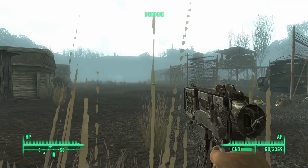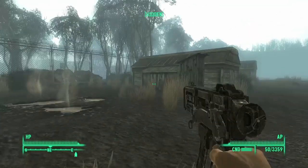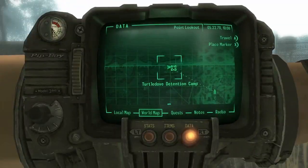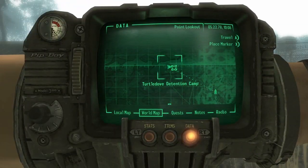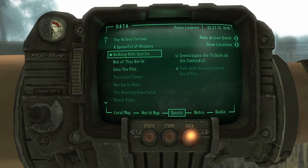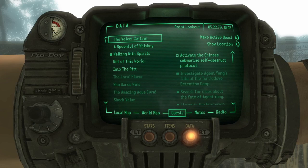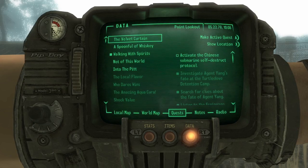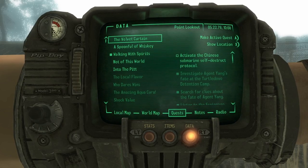Welcome back to Fallout 3 in the swamps of Point Lookout. We are at the Turtledove Detention Camp where we found the remains of Wan Yang, and we got the Chinese submarine self-destruct codes from her tooth - we ripped her tooth out of her skull.